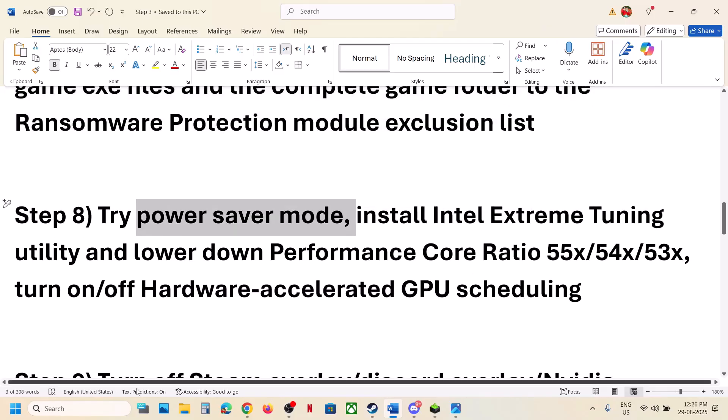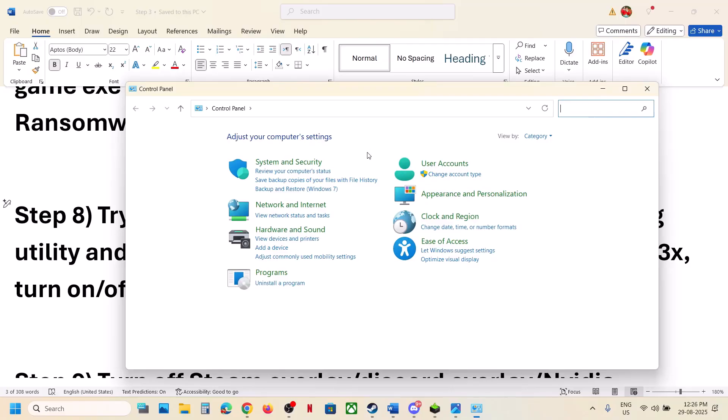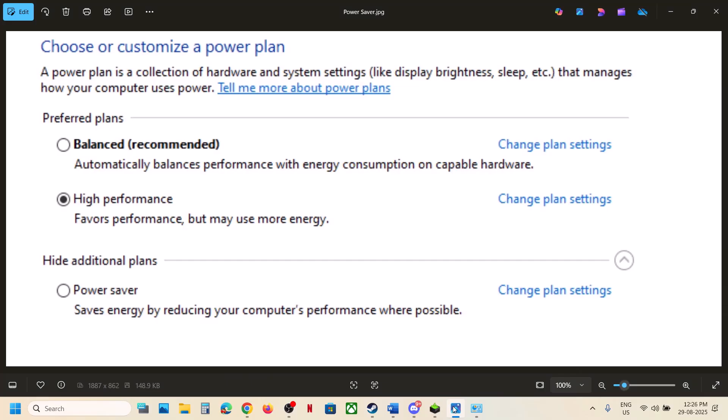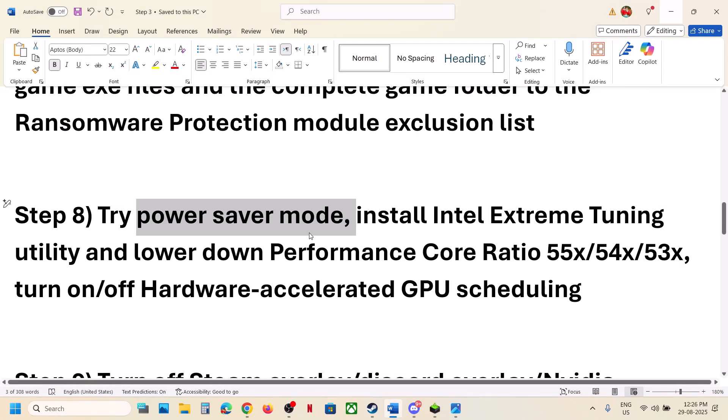The next step is to try Power Saver mode. Type Control Panel in the Windows search box, go to Hardware and Sound, then click on Power Options. You may see a Power Saver option — select it, launch the game, and check. You can also try Balanced or High Performance. Relaunch the game whenever you make changes.